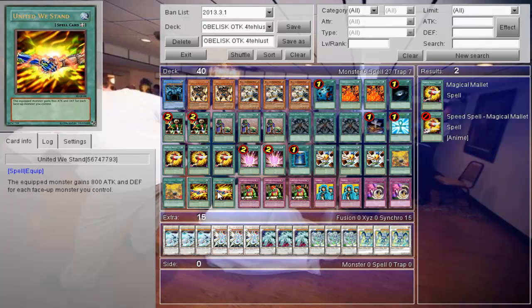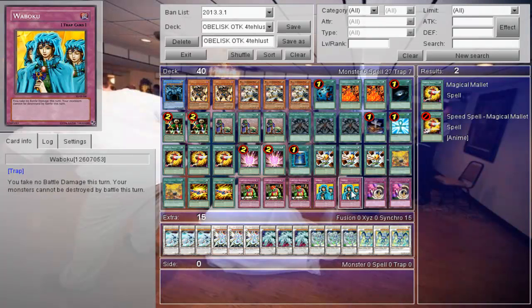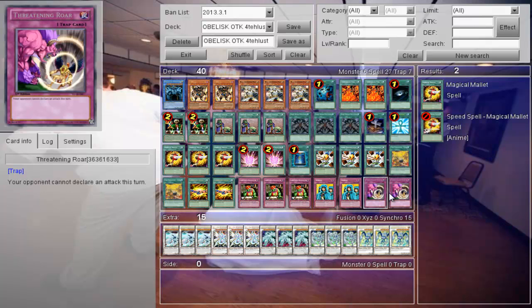United We Stand is a fantastic card. There are three Good Goblin Housekeeping, just in case you do go first. Two Wabakus and two Threatening Roars, just to get over their attacks and whatnot.